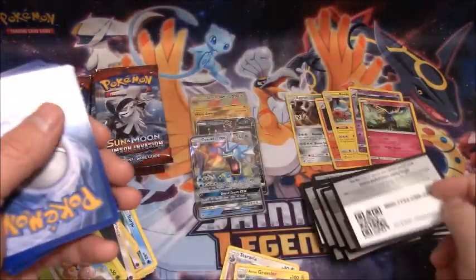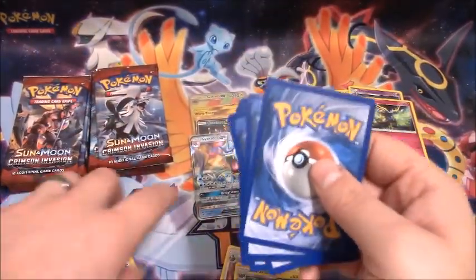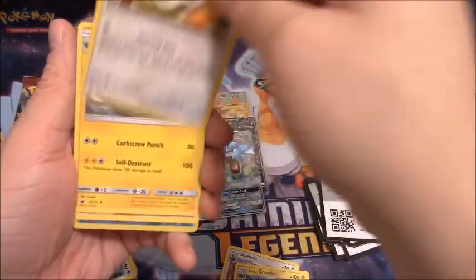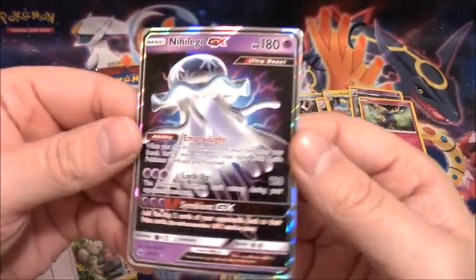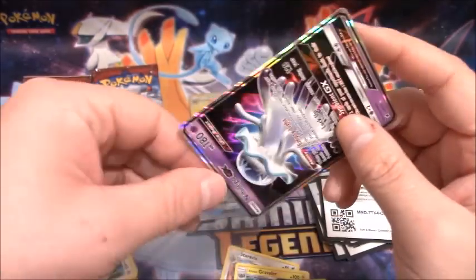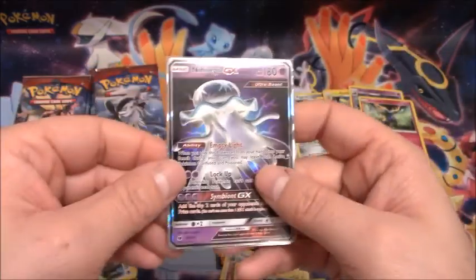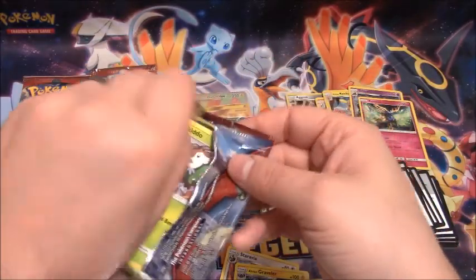Comment below and let me know what your favorite GX card is from this entire set — just Regular GX. My favorite regular is Gyarados, but my favorite Hyper Rare is Silvally. I haven't pulled any Full Arts yet, so I don't really know about those — and we have a Nihilego GX! Wow, okay, so what's that — three in a row? Not bad, not bad. And I don't have this one yet. I still need Kartana GX and then I think that'll be all the Regular GXs in the set.